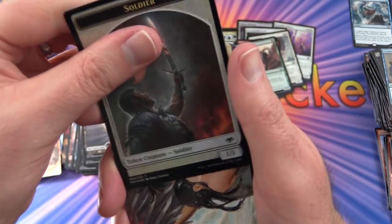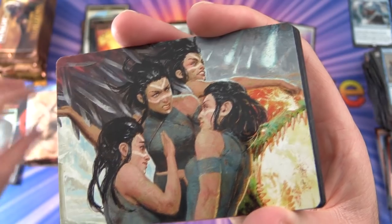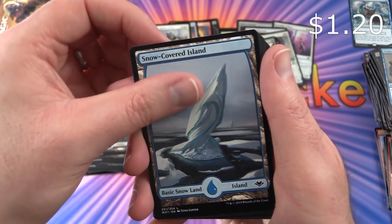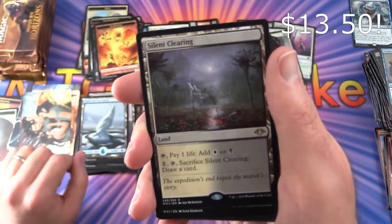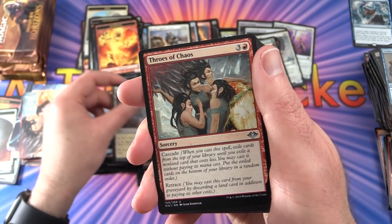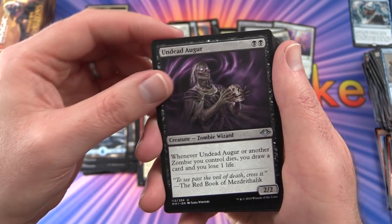Pack 29: Foil Soldier token. Snow-Covered Island. And Silent Clearing — we had that one before in foil. Very cool. Also Throes of Chaos, Undead Augur — Zombie Wizard, and Ingenious Infiltrator.